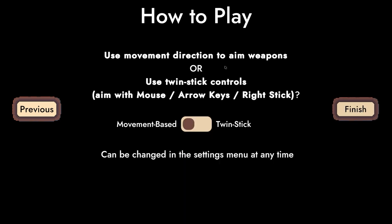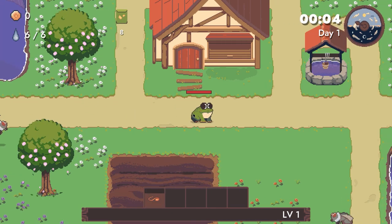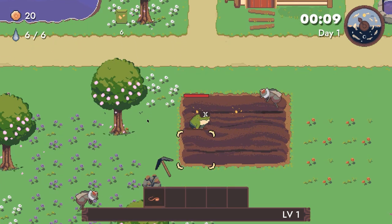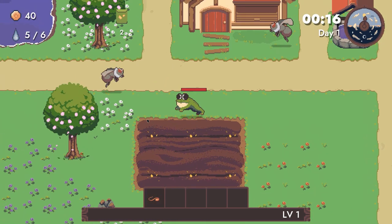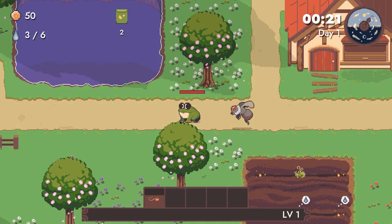Buy weapon seeds in the shop and grow them. Harvesting multiple of the same weapon will level it up. Use moving direction to aim weapons, or twin stick. I'll be using movement-based aiming — wait, aim with mouse, yeah okay. Our little frog is just licking things. Pesticide not required — we eat all these nasty bugs trying to come near our crops.